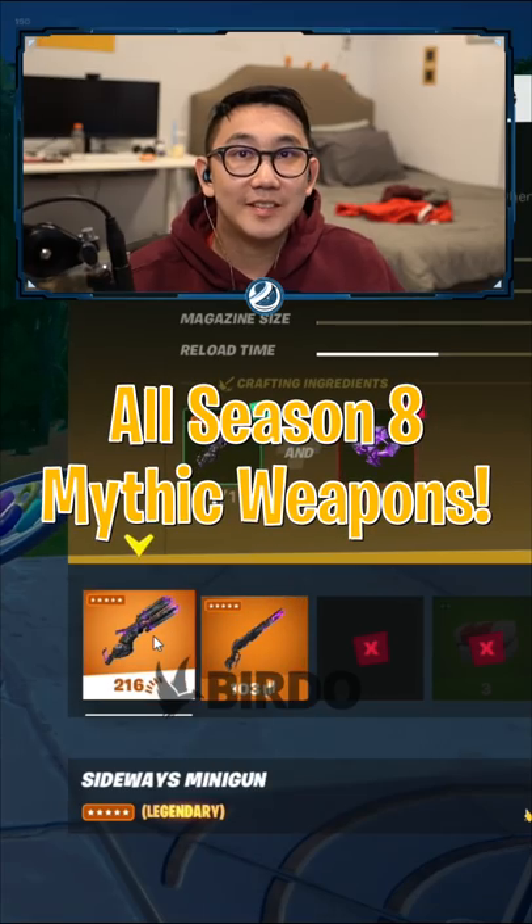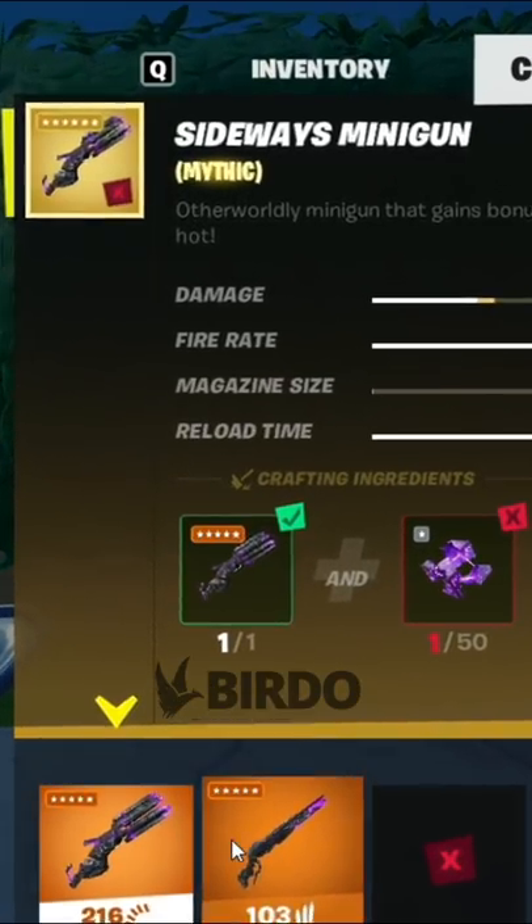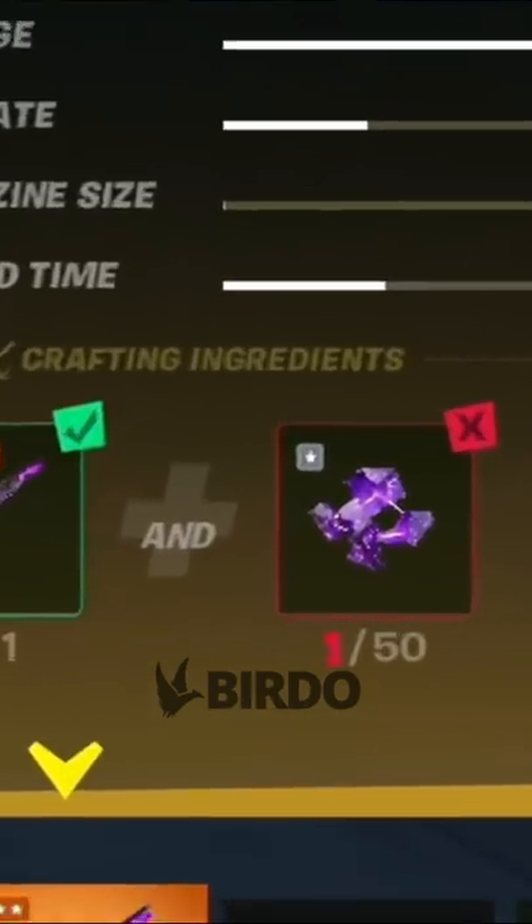Here's how to get all the exotics in Season 8. Starting off, we have the Mythic Sideways Minigun and Mythic Sideways Rifle, which costs 50 Q monster parts to upgrade from gold.